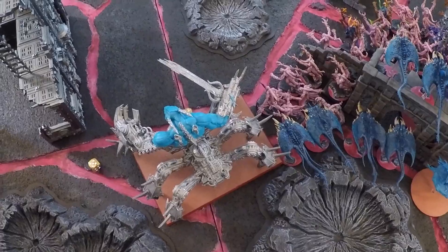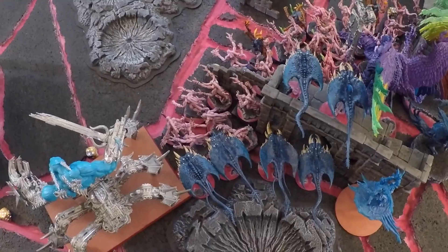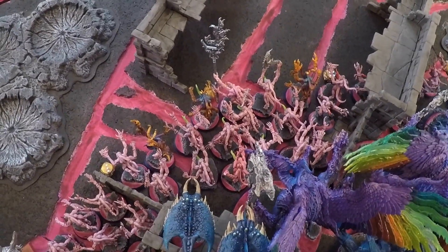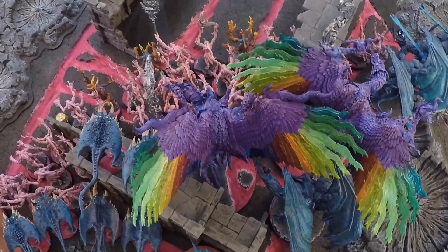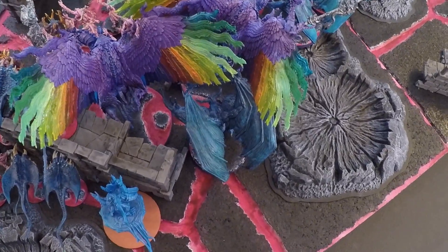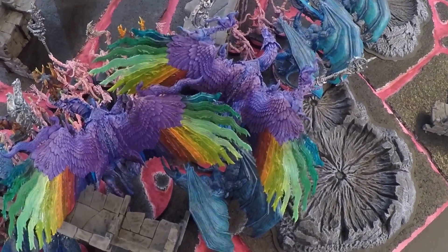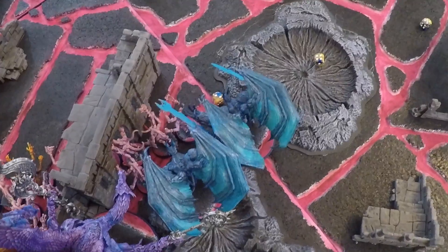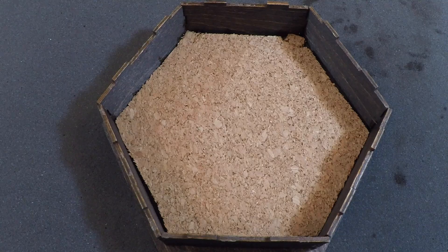Moving over to the Tzeentch deployment: the Soul Grinder of Tzeentch, the squad of 6 Screamers, the 1st and 2nd squads of 10 Pink Horrors (the 2nd has the Demonic Icon and Instrument of Chaos), the Warlord Kairos Fateweaver, the Fluxmaster, the 1st Thousand Suns Daemon Prince of Tzeentch with Wings, the Lord of Change with Rod of Sorcery and the Impossible Robe, the 3rd squad of 10 Pink Horrors, and the 2nd and 3rd Thousand Suns Daemon Princes of Tzeentch with Wings. The Ultramarines have 11 Command Points thanks to Rabout Gilamon being their Warlord, and Tzeentch has 8 plus D3 Command Points thanks to Kairos Fateweaver.